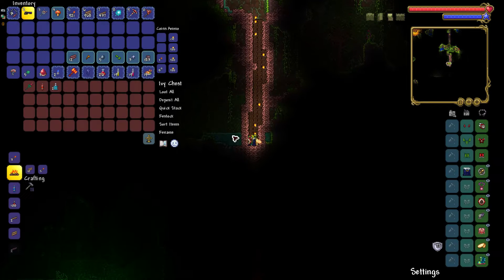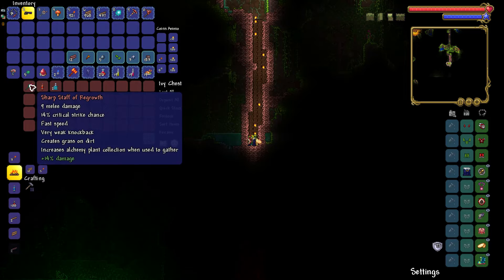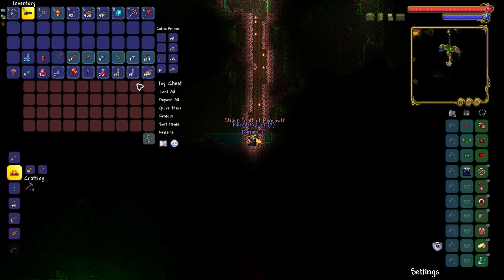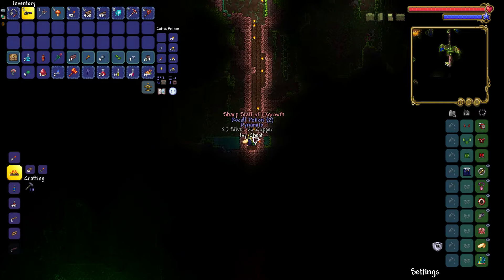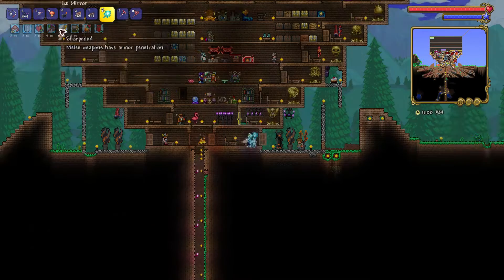Do you want to get more herbs for potion farming? Then you need to get the Staff of Regrowth from an ivy chest in the jungle. The Staff of Regrowth allows you to gather more crops from your herb plots.